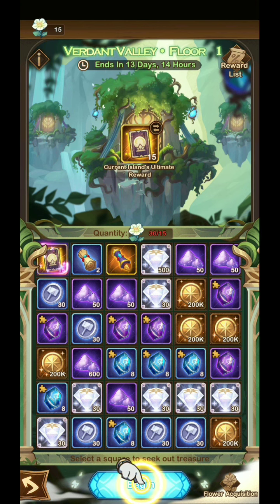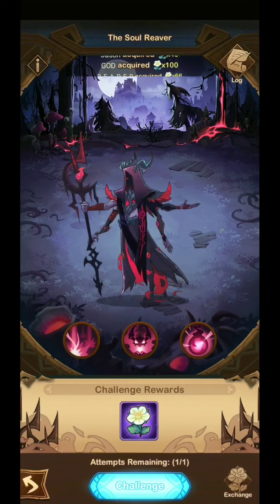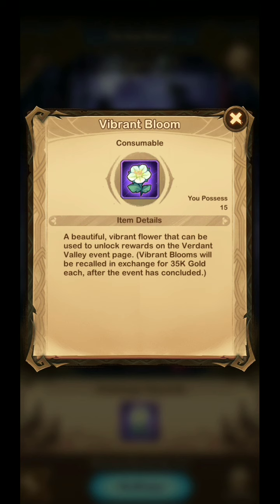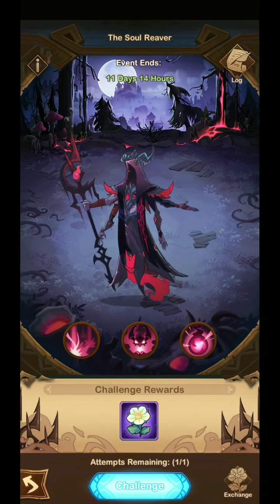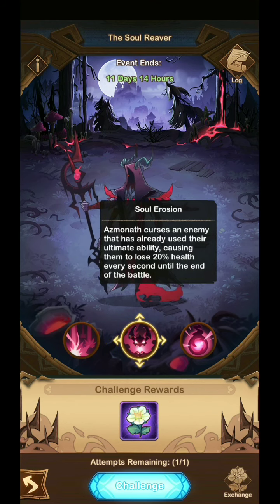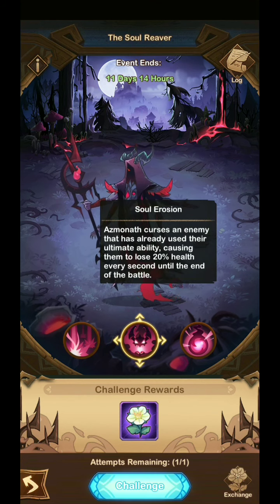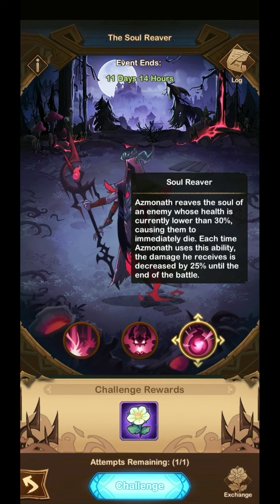We will be using flowers that we get from the Soul Reaver boss. We can get a maximum of 100 Vibrant Bloom flowers from this boss. The skills of this boss are quite OP — when you cast your ultimate skill on this boss, your hero will lose 20% health each second.